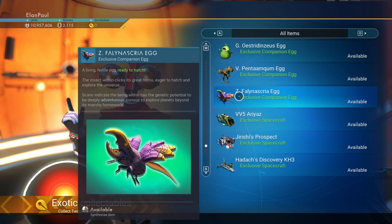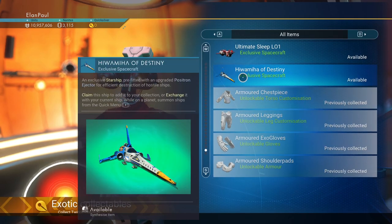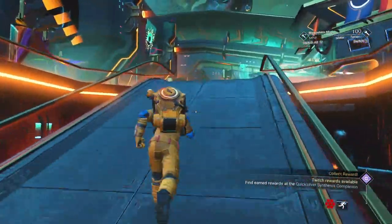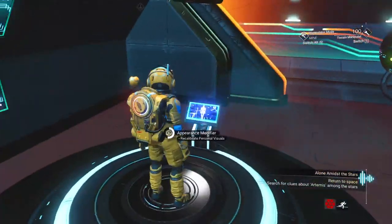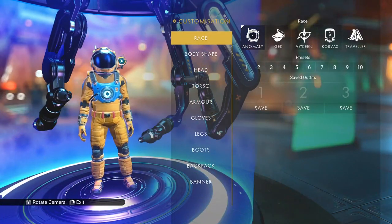For traveling purposes on a planet, getting one of these beetle ship types is really awesome — I suggest it strongly. We're done. Let's go adjust my appearance and exit the anomaly, then continue on with the storyline. We're going to stick with anomaly. Body shape — I'll stick with five for now.